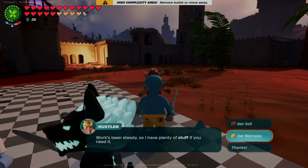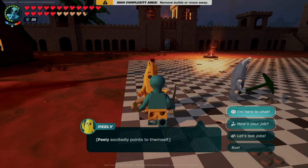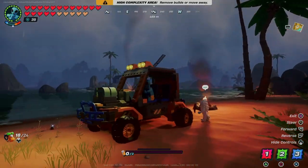It's trial and error trying to figure out what might give you some bonus biomass, and once you place something into the composter and it's processing, you can't get it back out. When you grab the biomass into your inventory, you'll get the power cell recipe.